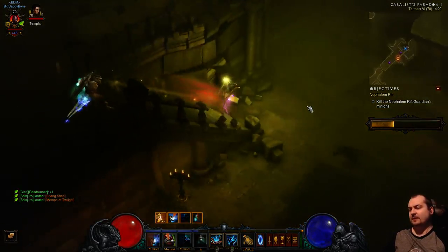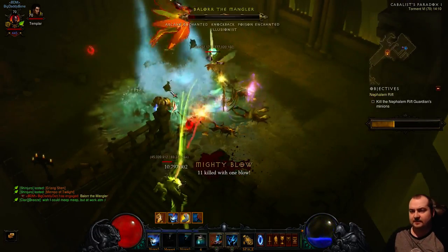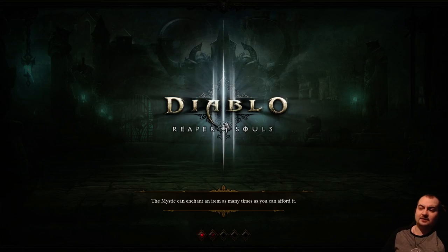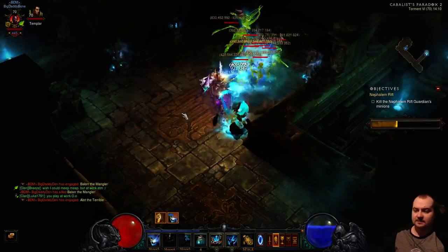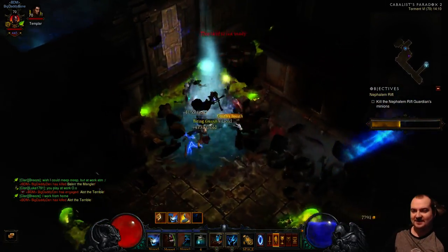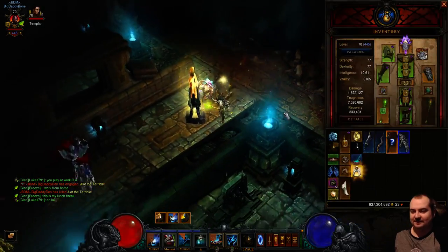What I like about this build is it's nice and mobile. I can hit Spirit Walk, hit the rest of my stuff, and zip around really quickly. And they're dead - it just fucking trashes them. Most of the time when doing trash with Wormwood on T6, you don't even need to cast Haunt. You can literally just walk up to mobs and let that DOT do the work - that's normally enough.